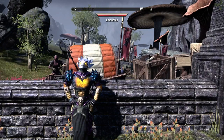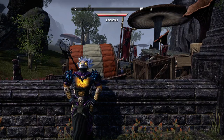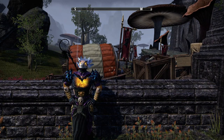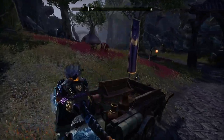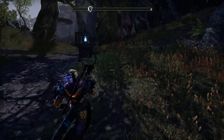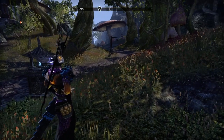Hey everybody, this is Joby, and today I want to show everybody a semi-fix for the left trigger dismount problem. I was in Cyrodiil with my friends, riding around, and of course I'm pulling left trigger and nothing's happening. So what I did is I just hit stealth, and then you automatically get off your horse and you're in stealth, which is great if you're in Cyrodiil because you can just dismount and go right into stealth.